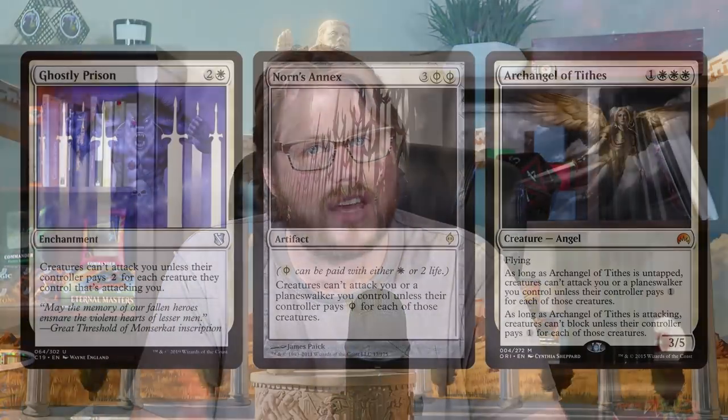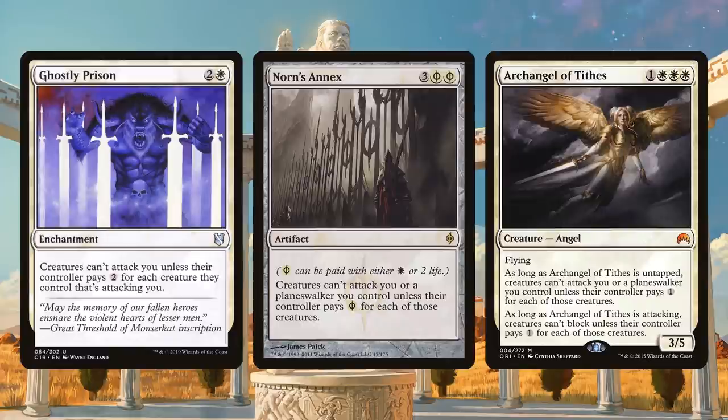One thing we want to do is prevent our opponents from attacking our planeswalkers so we can get lots of value from them. A lot of these Gideons need to make like five 2/2 Knights to be worth the card, so we need to keep them around to activate multiple times. Taxing your opponents' ability to attack us is really good, but you have to pay attention to the templating. Cards like Ghostly Prison don't work — they're worded in an old way that only taxes attacks on the player, not the planeswalker. Newer versions like Norn's Annex or Archangel of Tides specify they can't attack you or a planeswalker you control unless they pay.